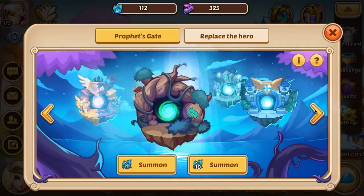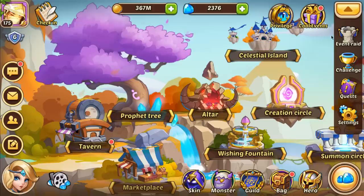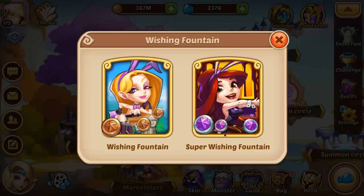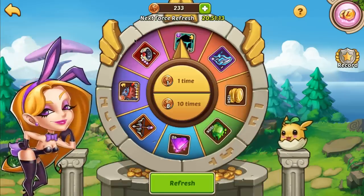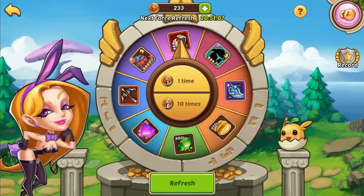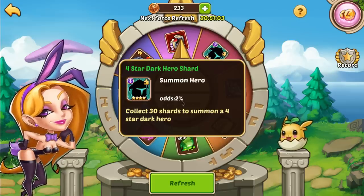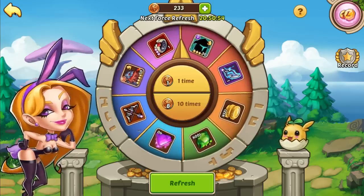By summoning in the profit gate, depending on the faction you want, you can get four star and five star heroes as well. We'll talk more about this later because it's tied to an event. Then there's the wishing fountain - back when I started it was called the casino, I still call it that. The wishing fountain gives both five and four star heroes. The odds for a five star are 0.1%, so one in a thousand, whereas four stars are 2% - two in a hundred.